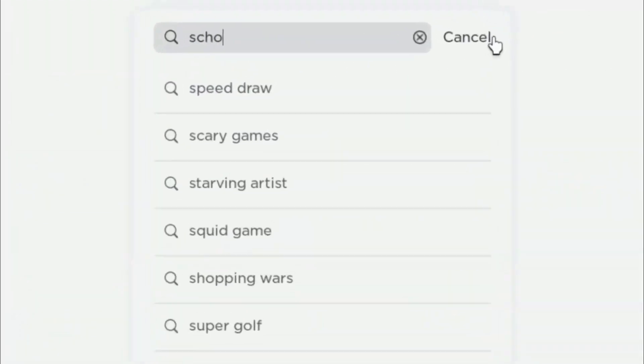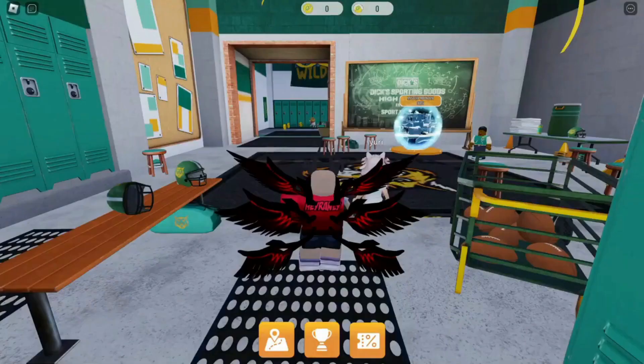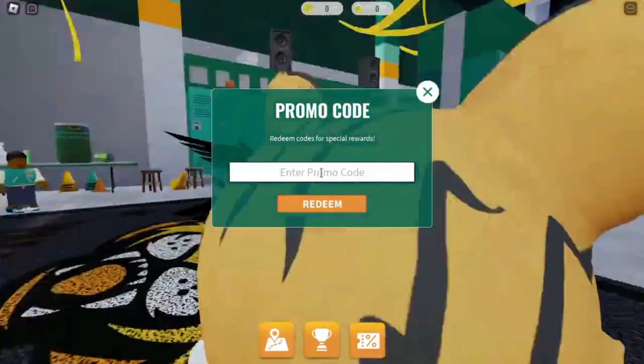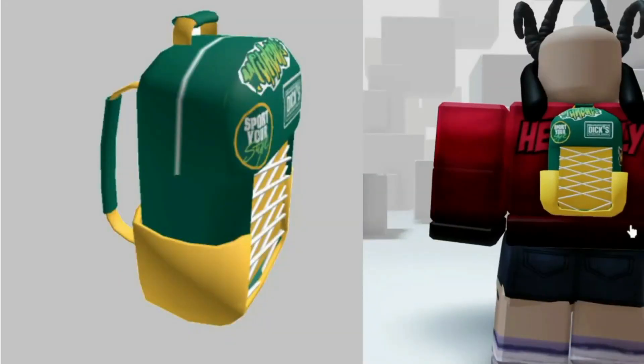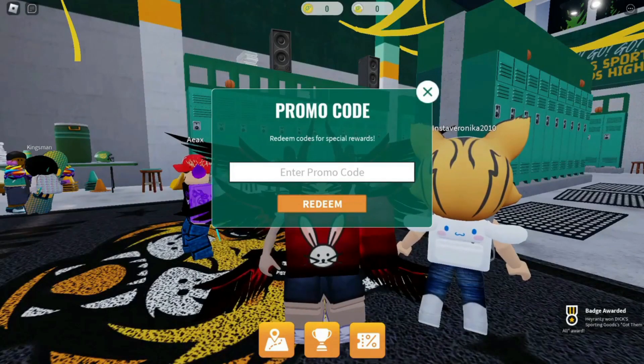Let's get into School of Sport. Yes yes, this game — use the 1k likes code. The first item is pretty easy to get: buy 20 items from the shop.